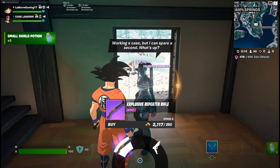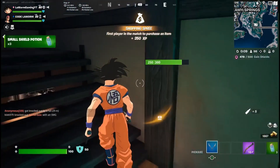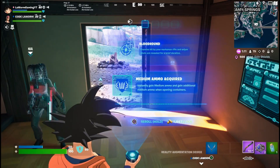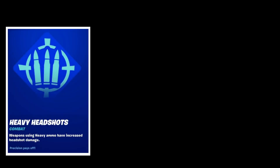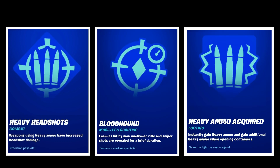Once you get that rifle, we now need to talk about augments. There are some new ones in the game. First one, you need Heavy Headshots — weapons using heavy ammo will increase headshot damage. Bloodhounds: enemies hit by your rifle are marked and heavy ammo is acquired. You also instantly gain heavy ammo and additional heavy ammo when opening ammo crates.